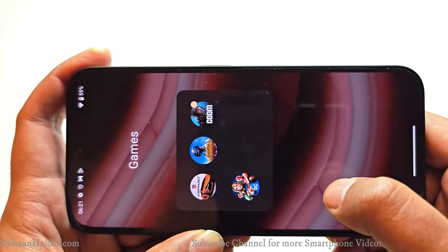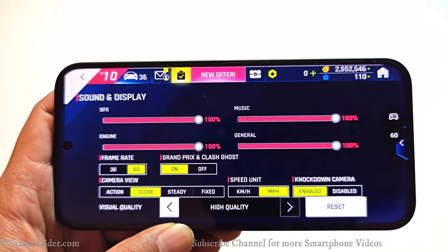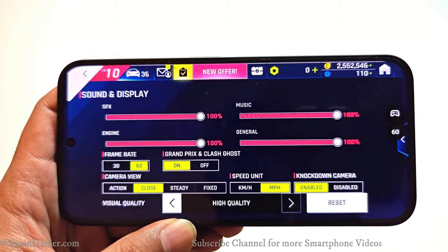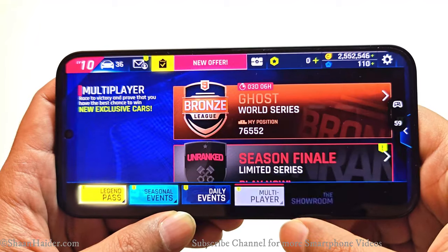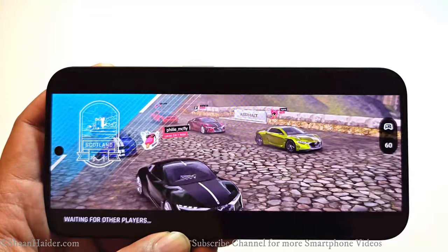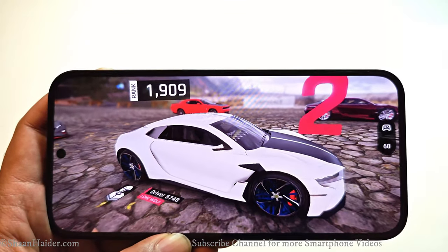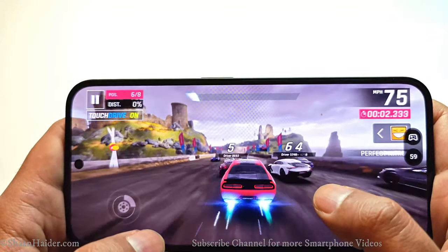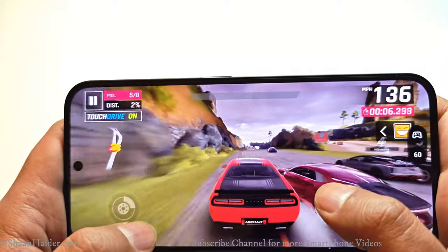Let's close Call of Duty Mobile and now let's play Asphalt 9. Here in the display settings of Asphalt 9, we have selected high graphics quality and the 60fps mode is enabled as well. The graphics quality is looking pretty nice — lots of detail, you can see the cracks on the road — and the gameplay is very smooth as you can see in the FPS counter that we are getting 60fps.